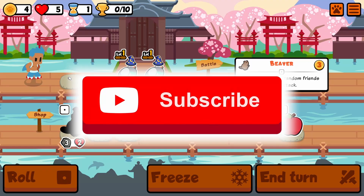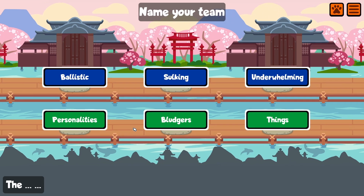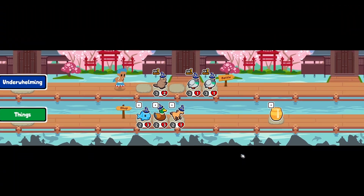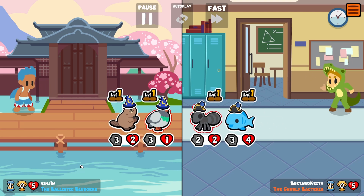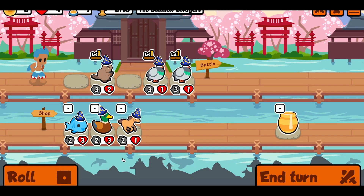Let's just take the double pigeon and the beaver. Let's roll once. Nothing that good so let's just end the turn. So today we'll be trying out a bunch of teams that we can use in order to win the turtle pack, so let's hope something works.